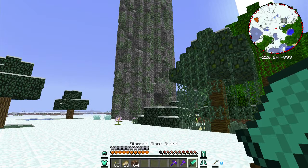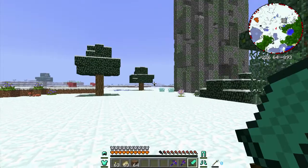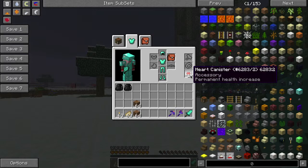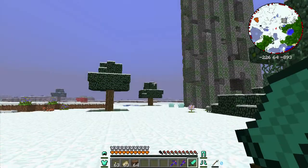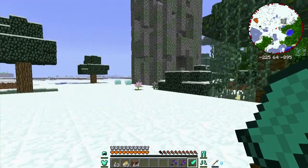Just like last time, we're going to go in with diamond armor, and I've got a diamond giant sword here. I am still going to keep 10 of these heart canisters, so if my health drops below 10 here, you'll know that I would normally be dead if I wasn't using these. If I actually die, then I think I overestimate how difficult this is. Without further ado, let's head into this one and see what we can find.